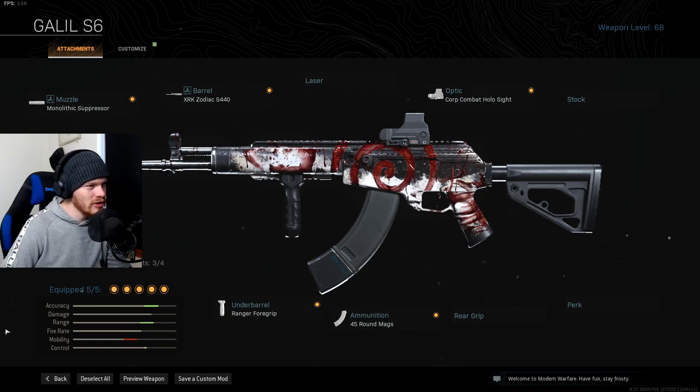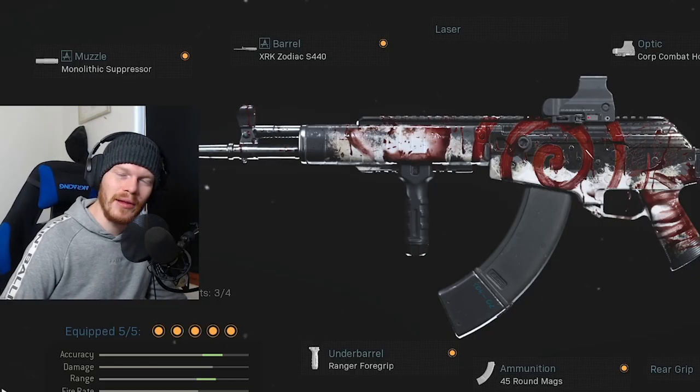I don't think it bounces too much from side to side, so I don't know why you'd use the Commando Foregrip. If you still struggle controlling the recoil, use the Field Agent Grip — that will help you a little bit more. I believe this is the best AMAX setup in Season 6. The Ranger Foregrip is better than the Commando Foregrip for this particular gun, but if you think otherwise, let me know in the comments. Now let's get into the gameplay — I hope you guys enjoy.